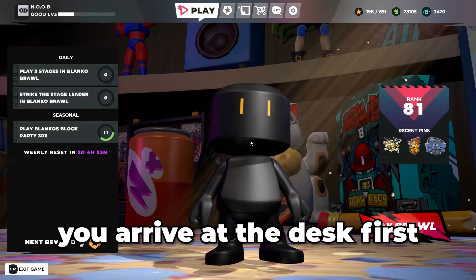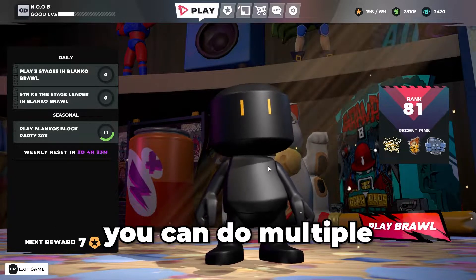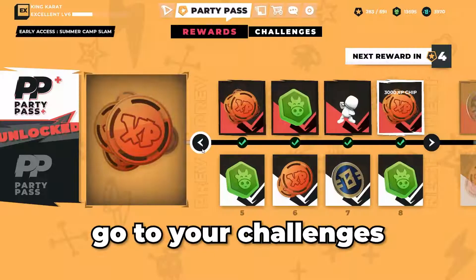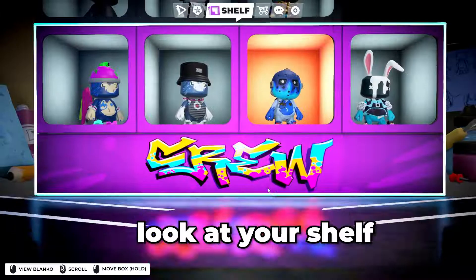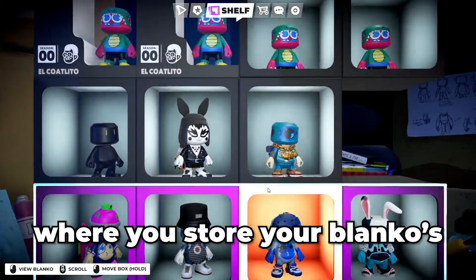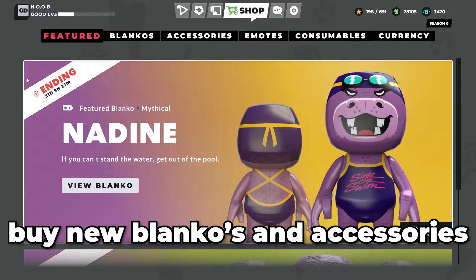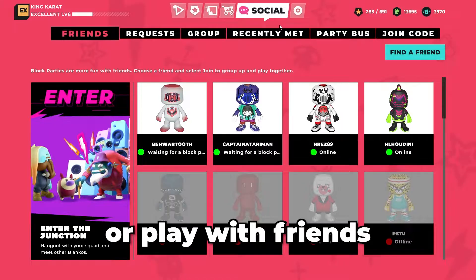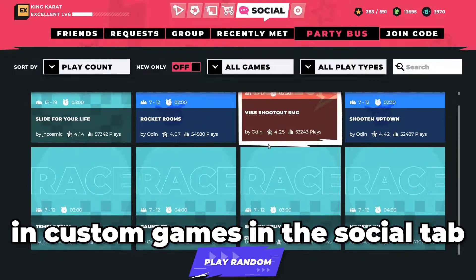You arrive at the desk first, and from there you can do multiple exciting things. You can go straight into a brawl, go to your challenges, look at your shelf where you store your Blankos, buy new Blankos and accessories, or play with friends in custom games in the social tab.